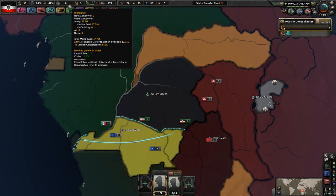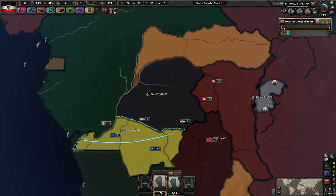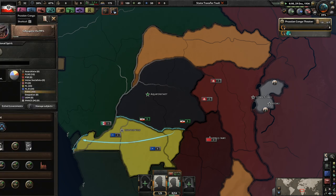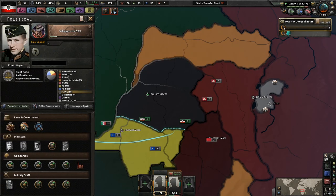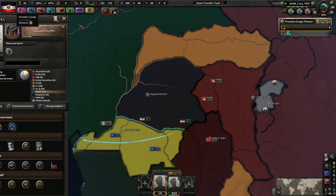57,000 in the field because we definitely cannot reinforce anything at the moment. You only gave us a population boost and consumer factory goods go up, but that doesn't matter in the slightest I think.